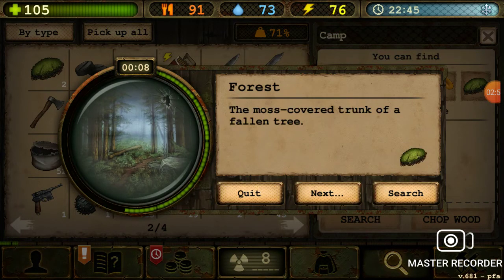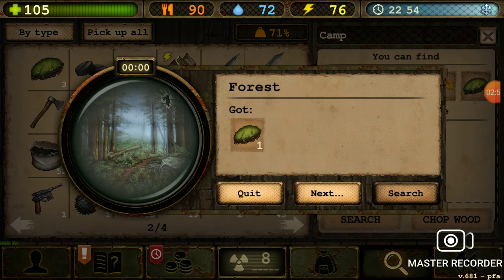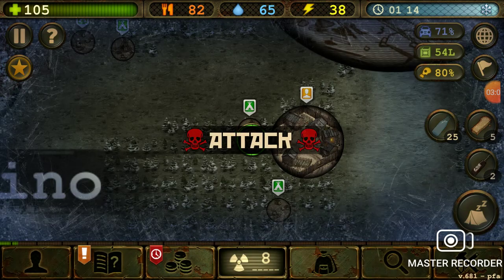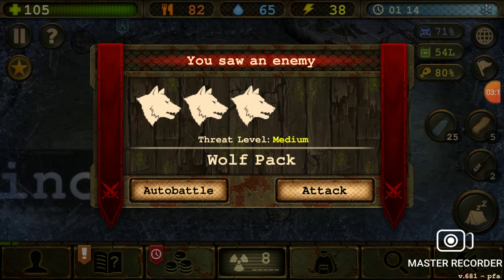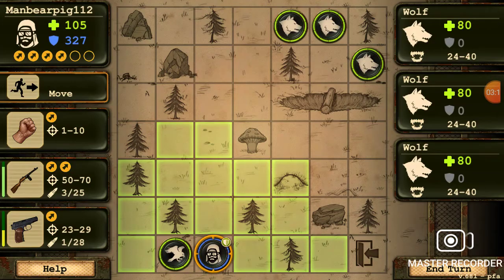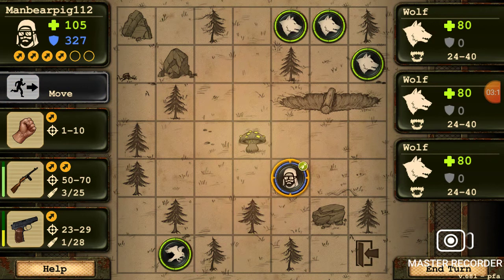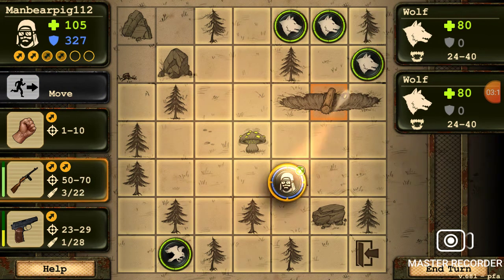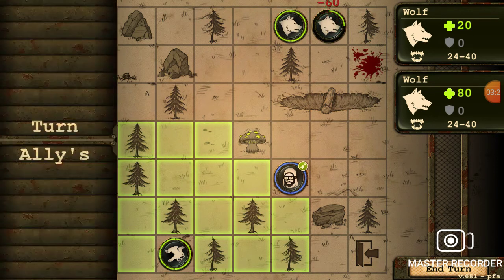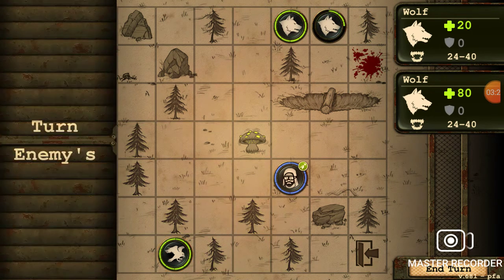So we're going to go ahead and collect up the ten moss balls real quick. We've got three, we just need seven more. That'll be fifteen caps, and I would recommend doing this every day that you log in — go ahead and acquire that daily quest. It will definitely come in handy more often than not.